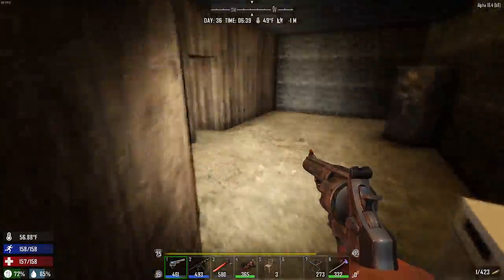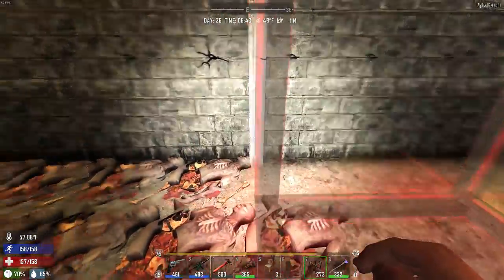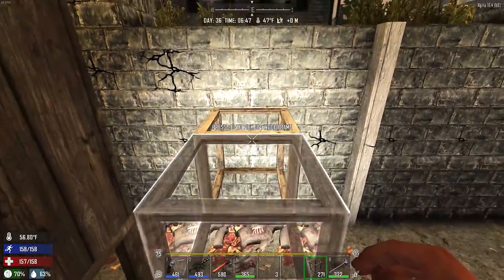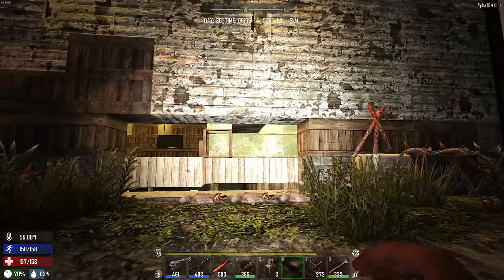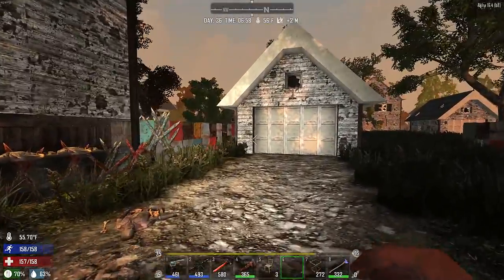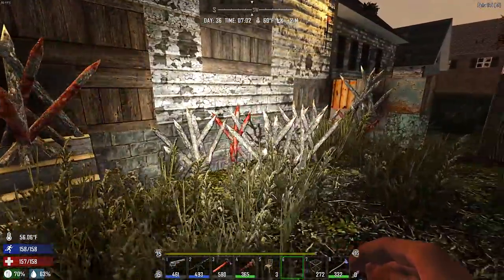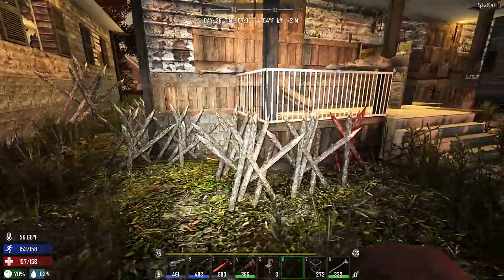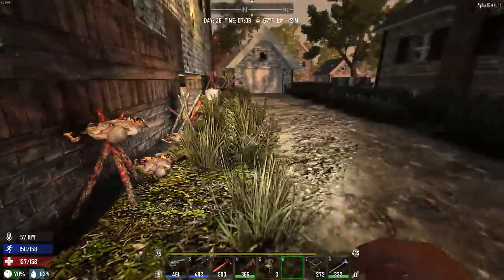Yeah, this is a fairly easy way to survive a horde. This was a pretty intense level of horde - there wasn't cops, there weren't ferals and some of the other stuff you'd run into, but for the most part this is a pretty decent-sized horde. For everyone who wanted me to try this house out during a blood moon horde - there you go. They did a little bit of damage to the back of the house - broke some spikes, punched the house a few times. They didn't even come over to this side - they spawned in from that direction.